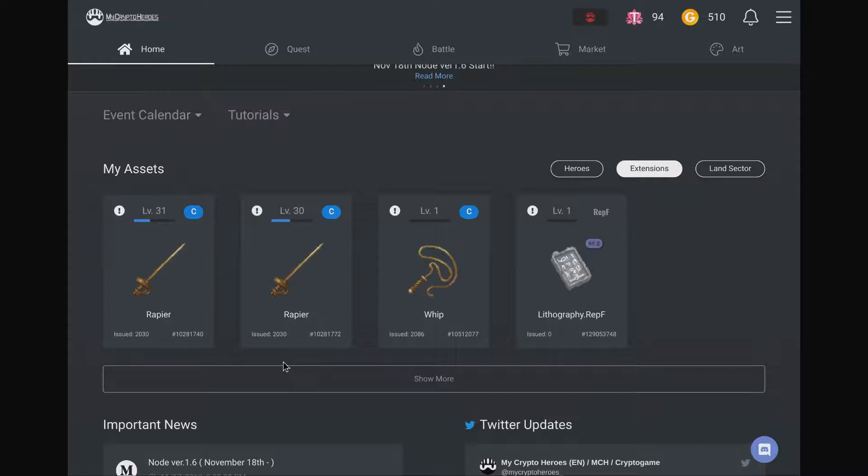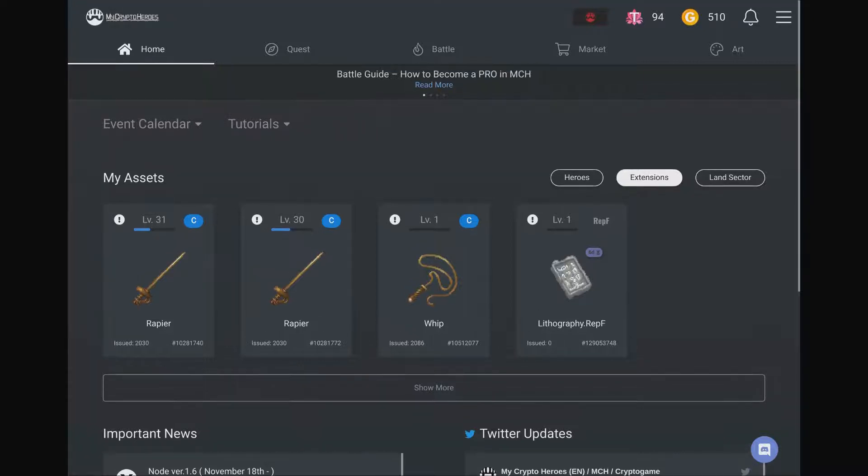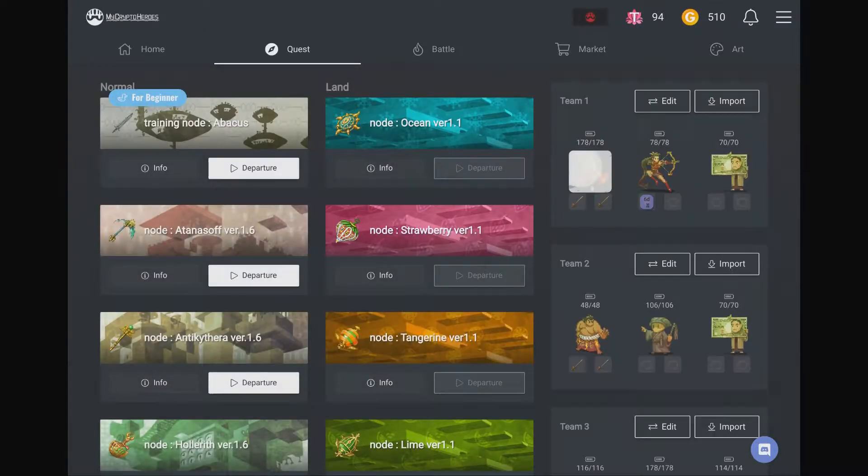What we actually find with My Crypto Heroes is most people are playing the game and maybe spending a tenth of an ETH a month on the Prime subscription, which is well worth it. But there's actually a totally separate meta game going on — and that meta game is not happening within My Crypto Heroes itself, because the friction of bringing characters in and out of the sidechain and the Ethereum mainchain is just a hassle. Anything that is a friction point doesn't happen, so there's a game that happens outside My Crypto Heroes that still uses the characters.